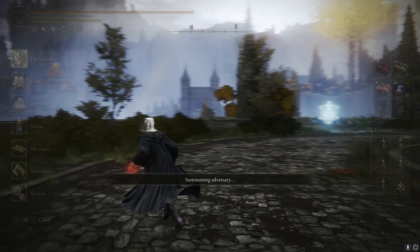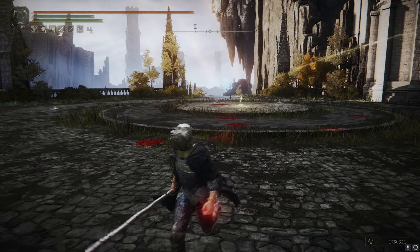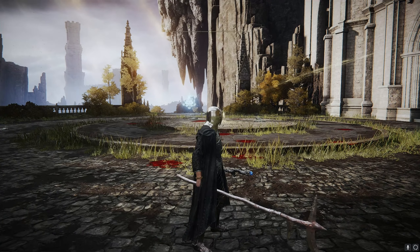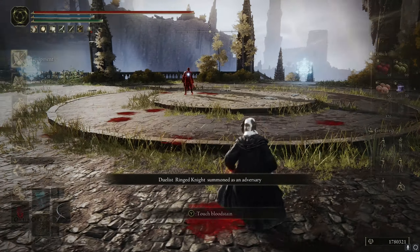I'll just quickly get another guy in now and show you the rest of the stats. So 28 faith, 25 intelligence - because as you can see, I do have some spells that you can play with as well. You know, use a bit of ranged attacks, draw them in, and then switch to the old halberd. So let me just quickly fight this guy and I will continue to show you.